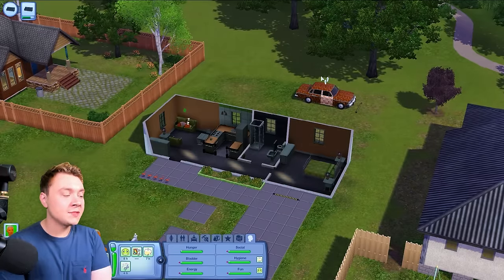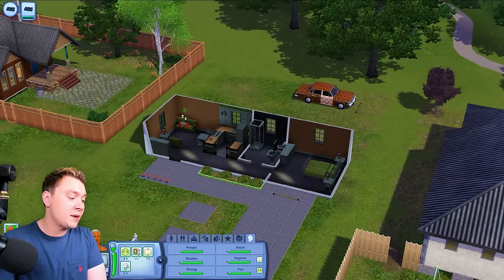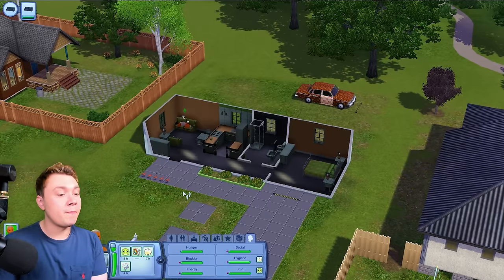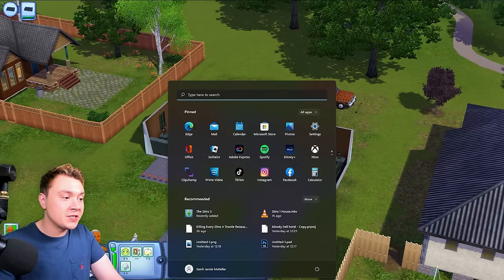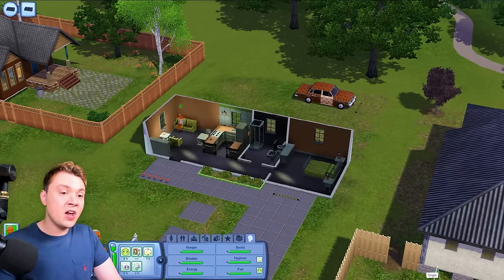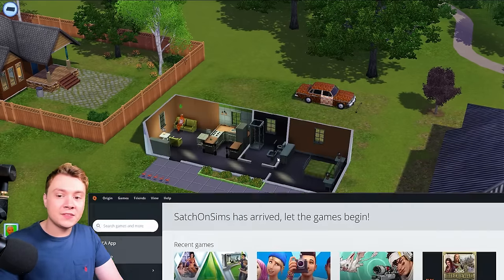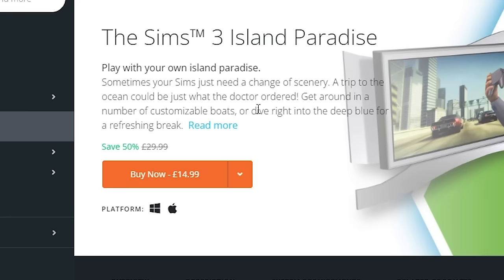Obviously, the thing about any Sims game is the packs, and we need to talk about the packs. The Sims 3 only had stuff packs and expansion packs — we didn't have game packs, although we did have The Sims 3 store, which was a capitalistic nightmare. I hated The Sims 3 store — worse than kits. And The Sims 3 is an expensive game. Sims 3 expansions are usually 30 pounds — maybe around 40 dollars — and stuff packs are $14.99, which is a lot more than Sims 4 stuff packs.